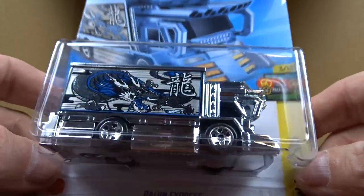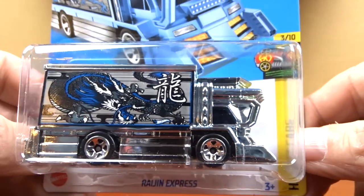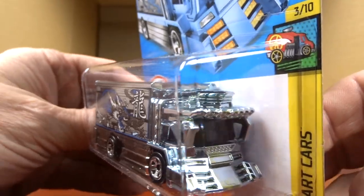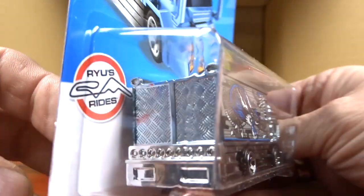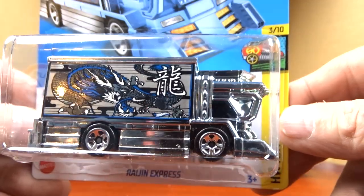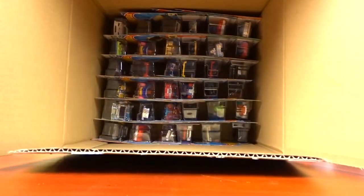There's this one — I don't even know how to say the name so I'm not going to try. It's got a blue tinge to it, so this is a different version. Same vehicle, different finish — the last one was all chrome, this one's chrome with a blue tinge. I don't know how well you can see that in the video but it's definitely a blue-tinged vehicle.